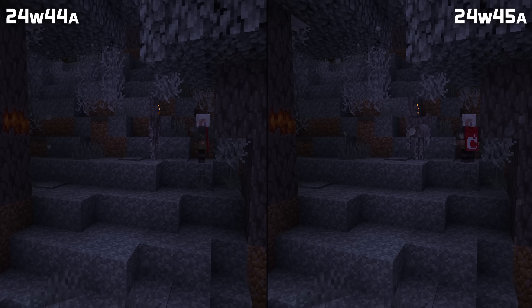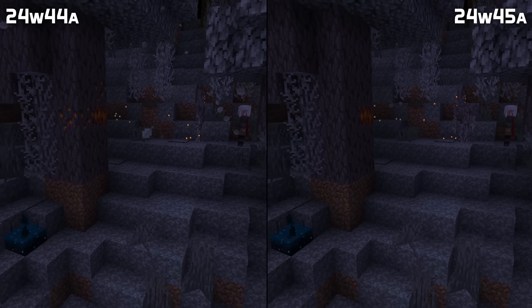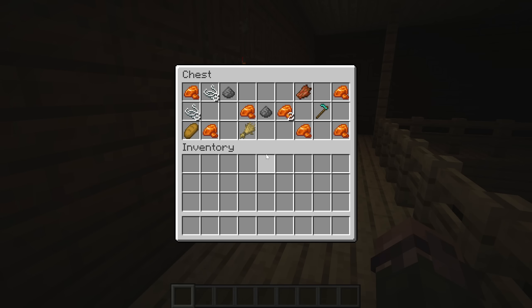Skulk sensors now activate from resin clumps being placed by a creaking heart, with a frequency of 13 for blocks being placed. Resin clumps are now correctly mirrored when looking at their backside. Woodland Mansion loot chests can now only contain resin clumps, not resin bricks.